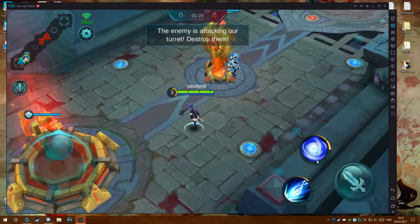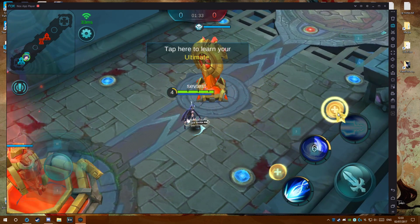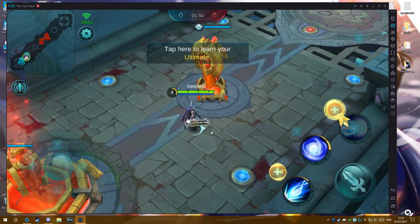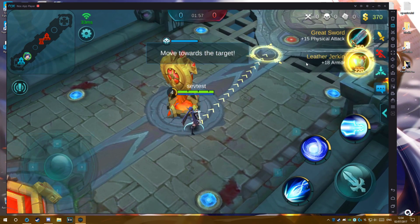Our defense turret is under attack — take them out! Your servant is up to level 4. Tap here to learn the ultimate ability, Destruction Rush. My ultimate Destruction Rush deals massive damage to enemies in a straight line.